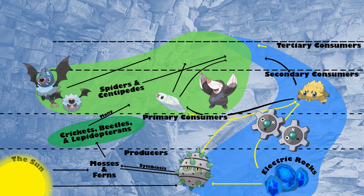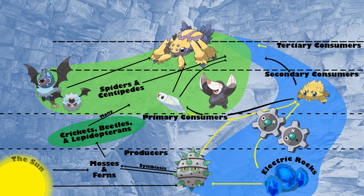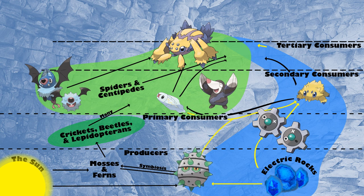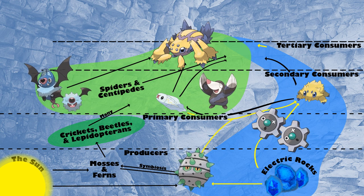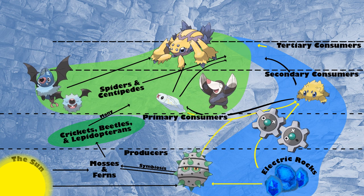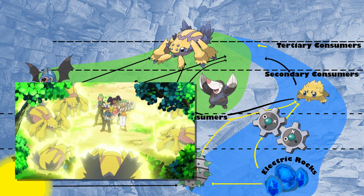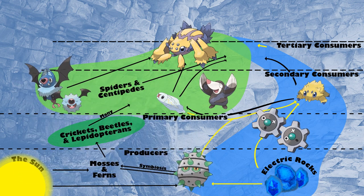Our first tertiary consumer is Galvantula, feeding on both flying insects and our hypothetical Woobat and Swoobat. The large size and beneficial typing would allow Galvantula to really take advantage of any Woobat and Swoobat roosting in the cave. Galvantula also isn't catchable in the game, but it is known to inhabit Chargestone thanks to the anime.